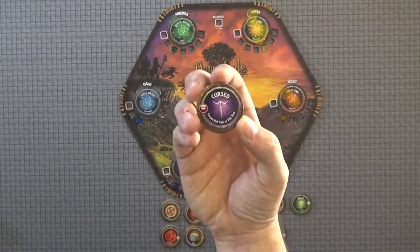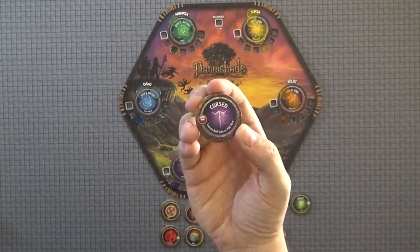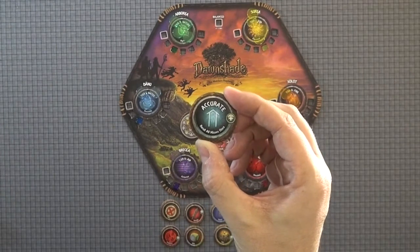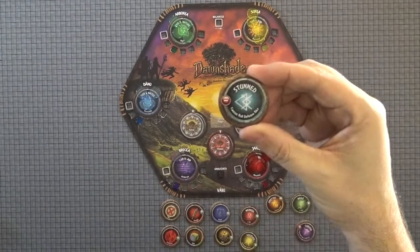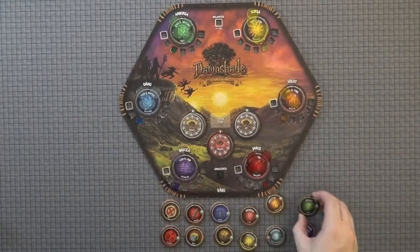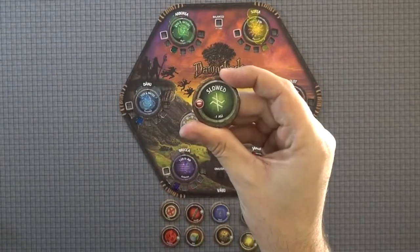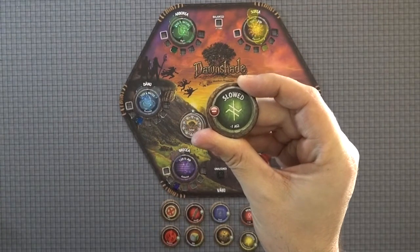The other air condition is cursed, which means you are unable to roll any Vahki dice and the enemy cannot roll the foe dice. Next, we have the water conditions — accurate, which allows you to reroll any dice that miss, though you are able to take those misses and count them towards your overdrive before you do your reroll. The negative condition is stunned, which means you are unable to roll any defensive dice. The final condition comes from nature: agile, which gives you one additional die to roll that turn, or slowed, which means minus one agility and therefore one less die you can roll that turn.